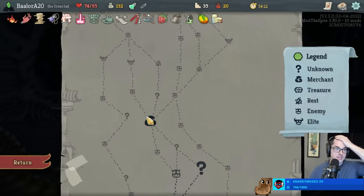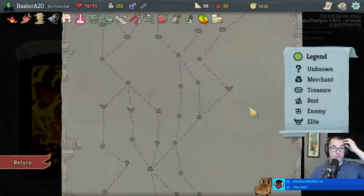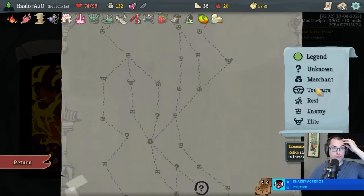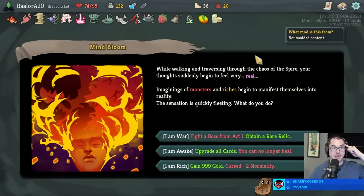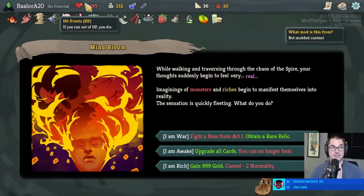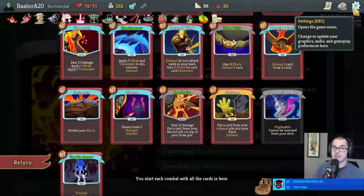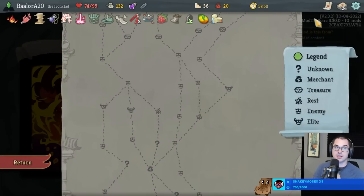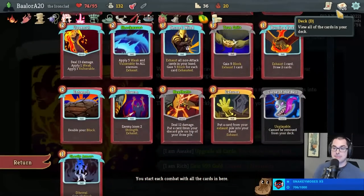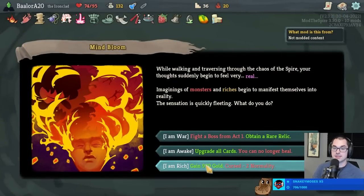Looks like we'll have a lot of fights this act. I like the events of Act 3 - let's look at a couple. Could take 999 gold and 12 more max health, turning this into a very good Darkstone Periap. Rare relics are also very powerful here. We can go to two shops this act. I'm just not 100% sure how well I fare in an elite fight with a Normality. I have so much health - maybe it barely matters.